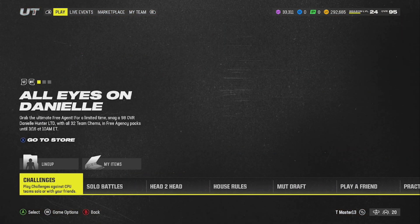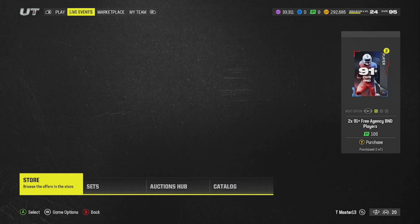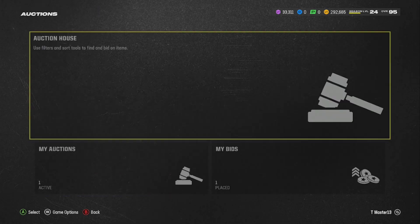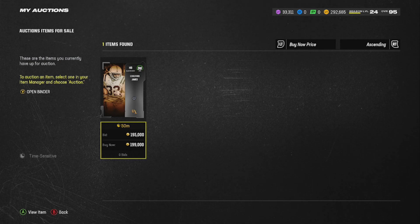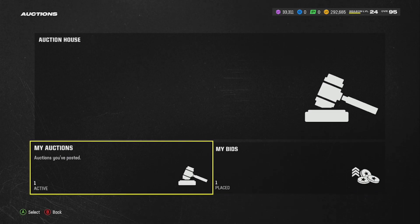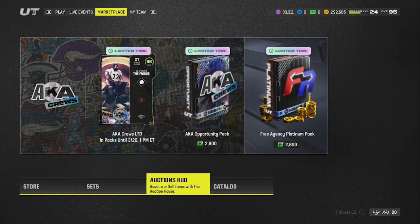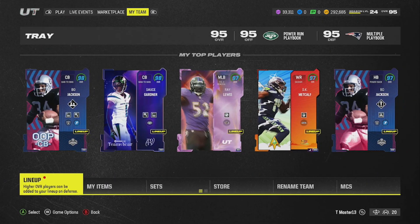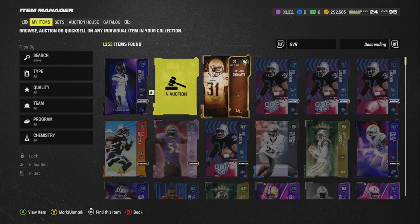Let me show you exactly what I did — I did this literally right before the video. If we go to the auction hub, you'll see my auctions. This guy right here, Edrian James — he's an epic player. I bought him for 206k to complete that epic objective, and now I'm selling him right back. Your boy also pulled Glitchy and got Camaraderie, so now I'm about to sell him off too.